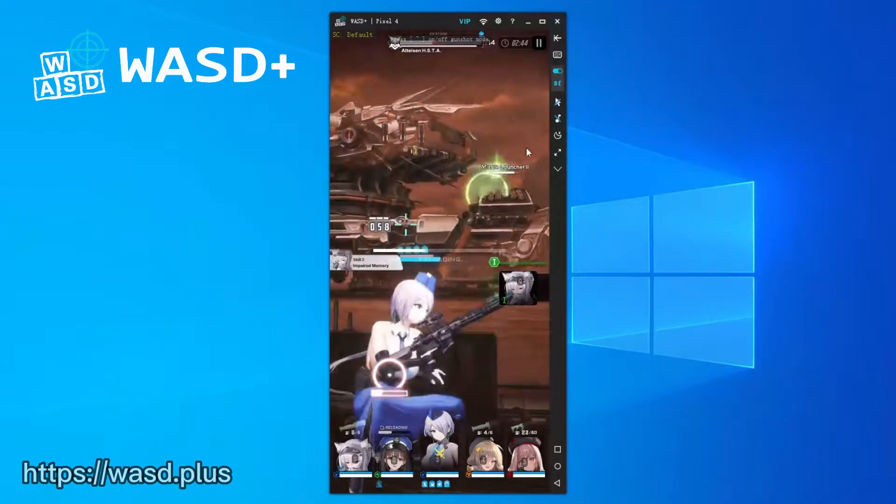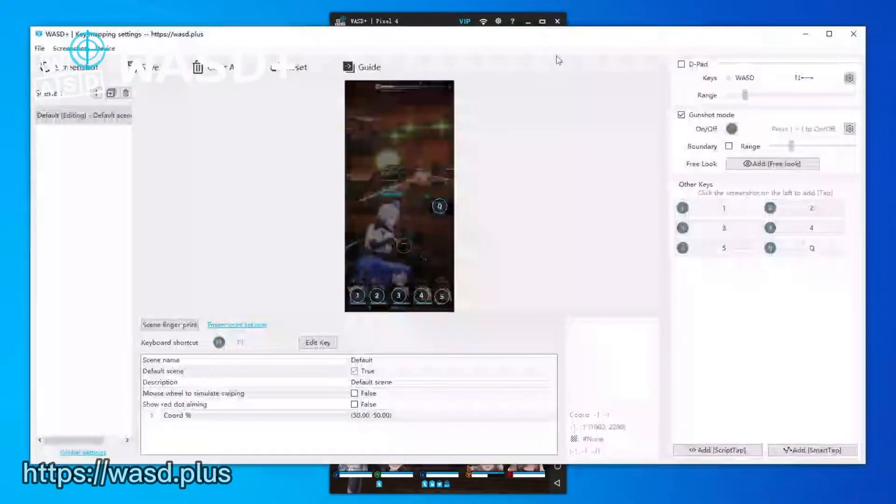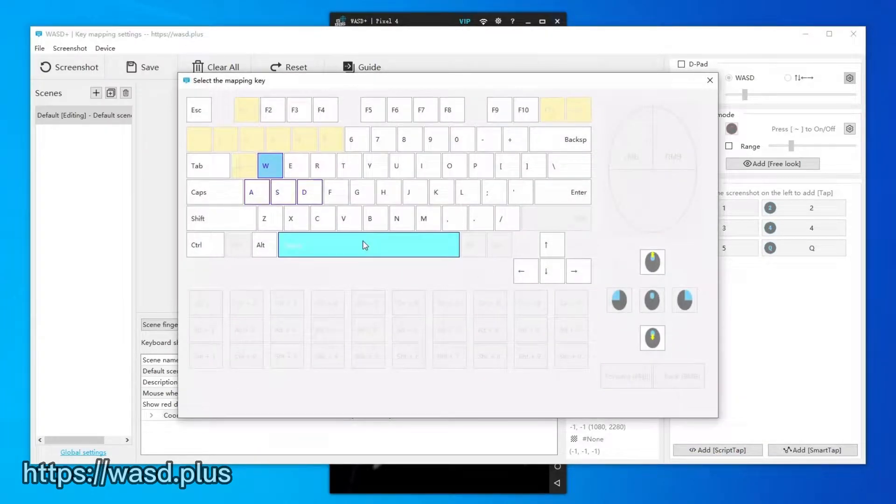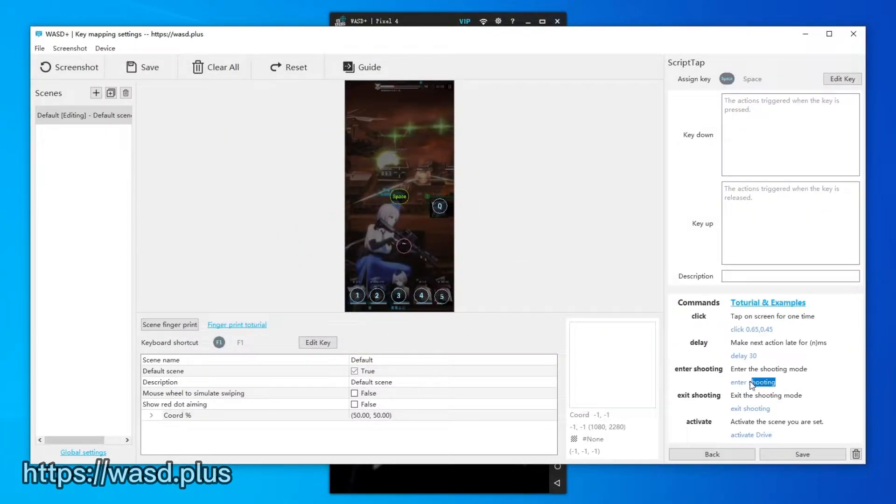We can use the script key to optimize. In the keyboard settings, add a script key. What we want to do is to press the space key to enter the shooting mode, and release it to return back to normal.